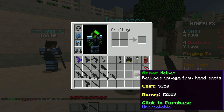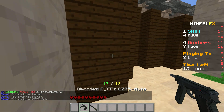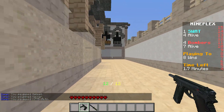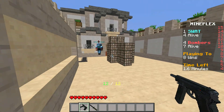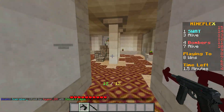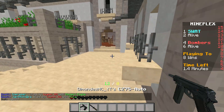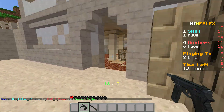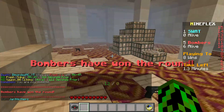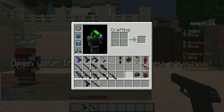I like the M4A4 or the FAMAS but I don't have enough money. I'm going to go Kevlar and CZ75. It's actually like a mini P90 — slightly more damage and fires slightly slower. Nova kills — I'm going to run around this way. I have 12 bullets left. There's a guy behind me — frick.